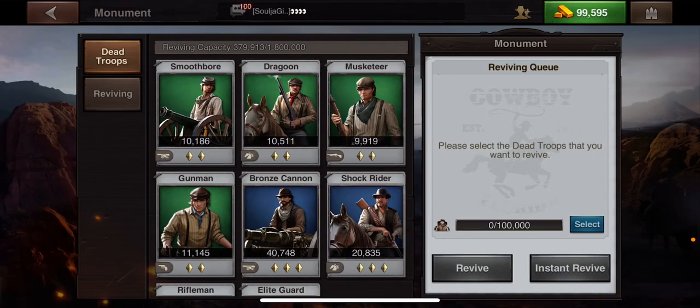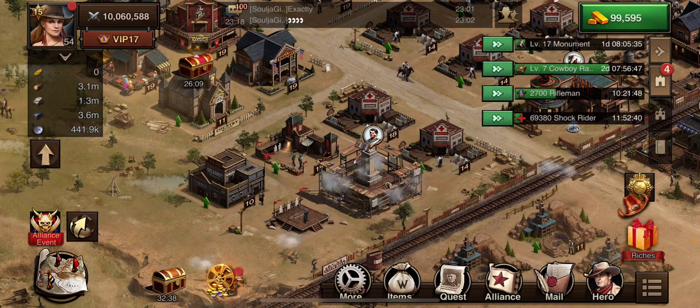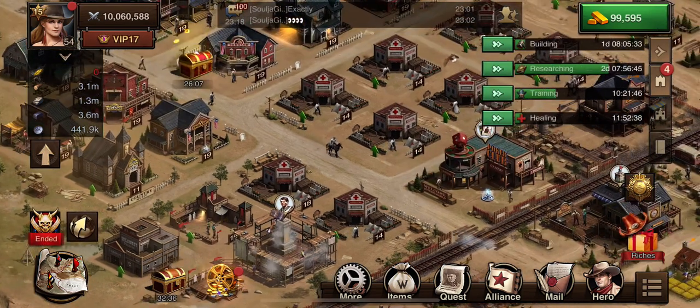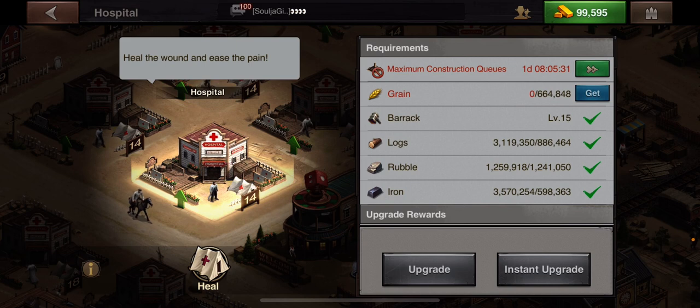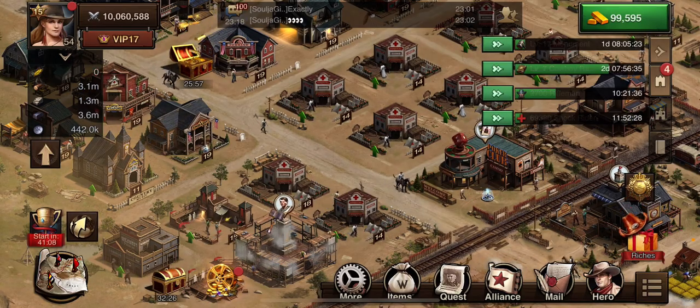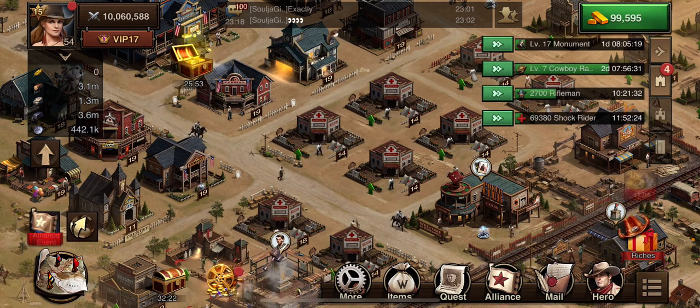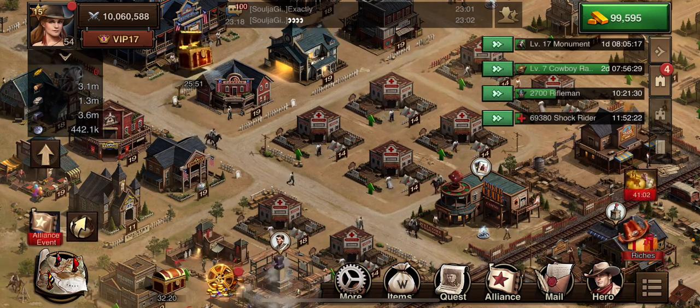I was hit earlier and I wanted to make a video about reviving and healing your troops. I've already healed my troops and they will show up in the hospital and heal. Right now I am healing the shock riders, and they'll pop up in the hospital and they'll have the little bubble over it, and you just have to heal them.